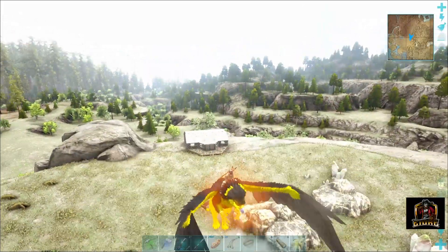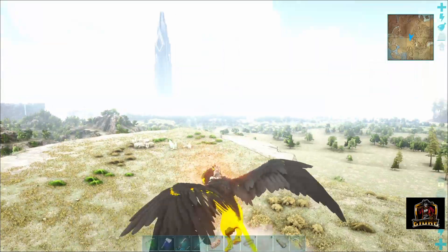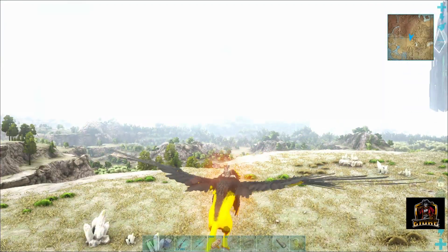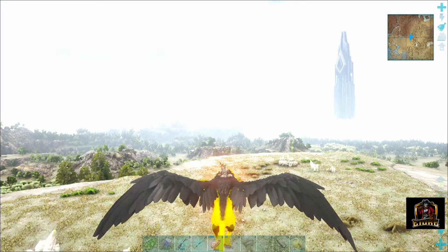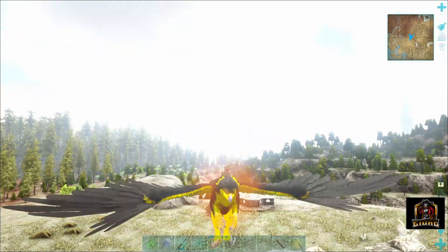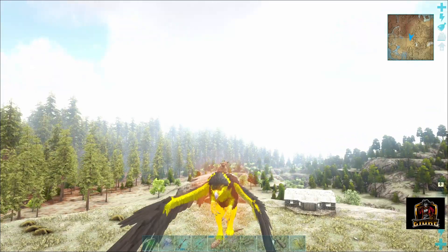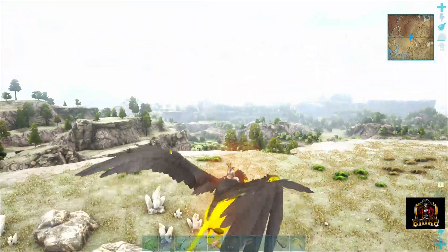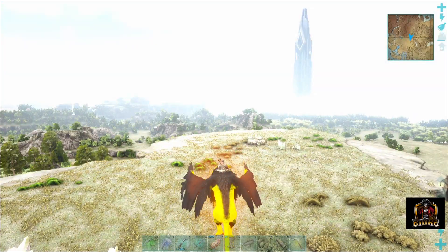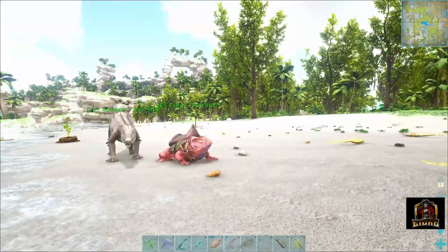We're going to need a lot of metal and a lot of cementing paste, so we're starting to farm for that today. We're gonna head out and get ourselves some snails - some occatina - so we can start getting the paste going, and utilize the narcotics mod that we had going. I want to use that a little bit more to try and tame a couple of those guys. I've got a couple of things to show you guys, so just hang on.